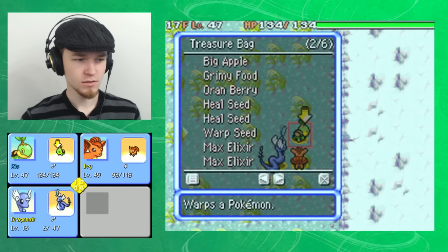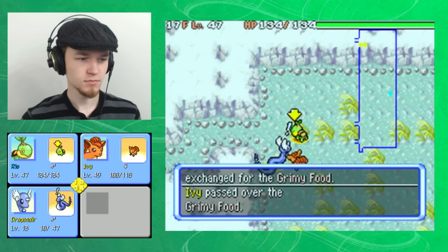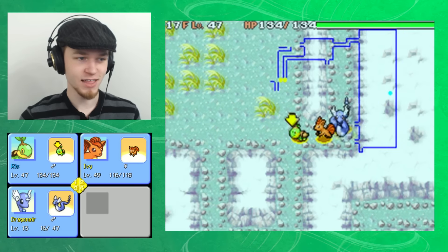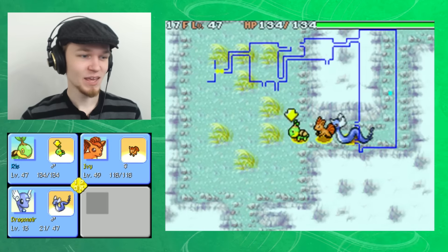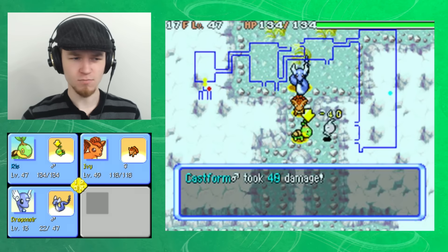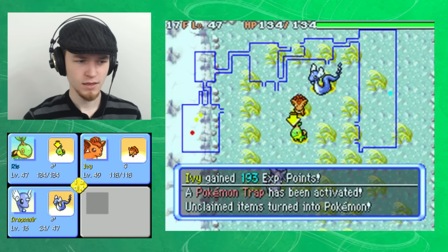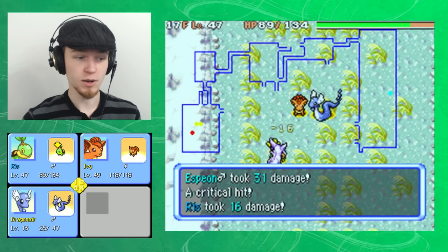Grimy food — that makes sense to switch out. Dragonair will... wow, this is the first time I actually checked Dragonair's level. It's 13. We're almost level 50 and Dragonair is 13. No wonder he's in danger, and no wonder this mission was as hard as it is. It's a four-star mission, I believe. Absolutely makes sense when you consider that Dragonair is very prone to dying.